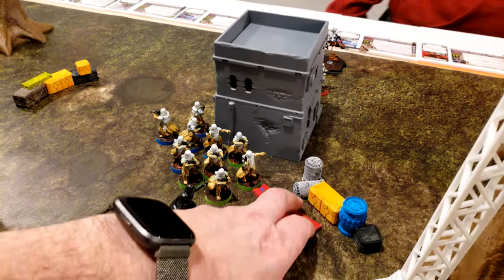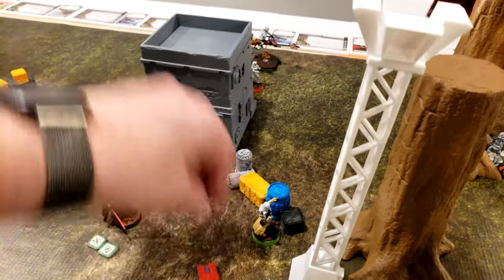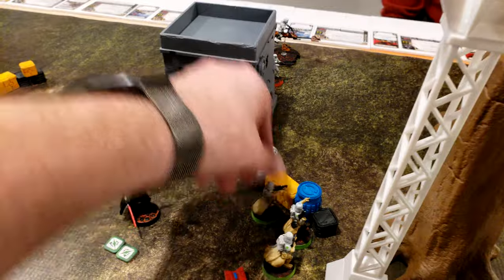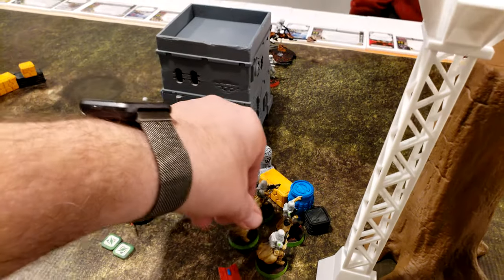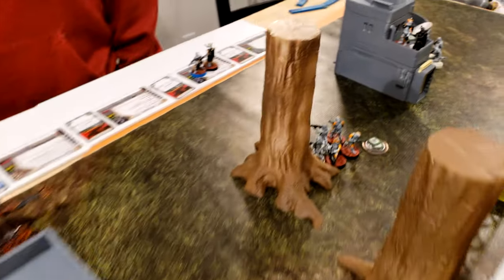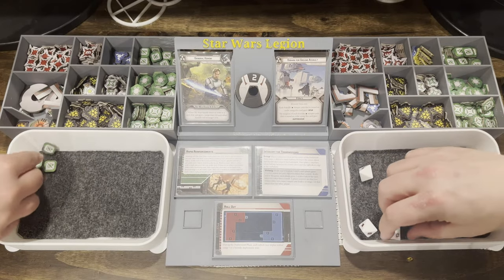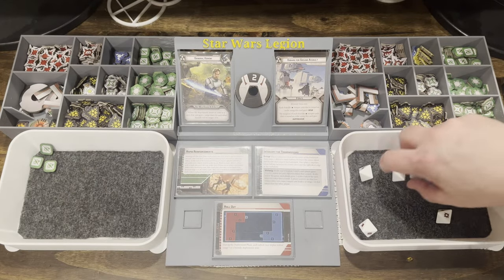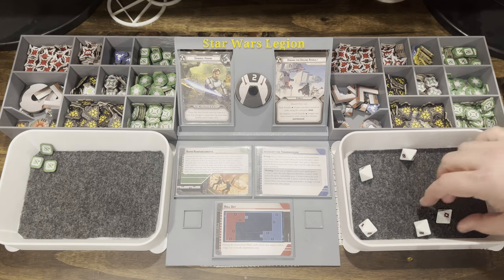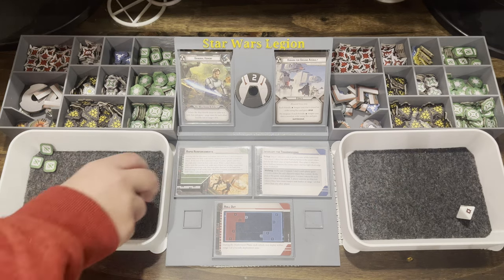The Green Clone squad moves up and fills in. They aim, move, and with their steady action shoot at a target — scoring one crit and nothing else. After re-rolling with the aim they get nothing additional. The one crit goes through with no dodge and no cover — one enemy dead.